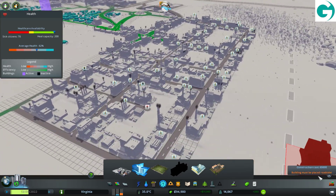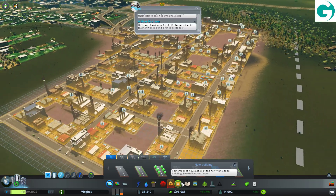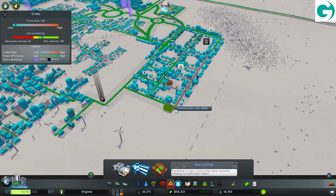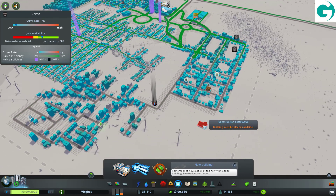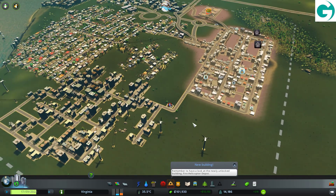We have a bit of road missing over here — that probably isn't helping anything. I'm going to assume the road is supposed to be going this way. Yes, it is. We could maybe do with a police station around this area — here might not be a bad shout. We are getting crime in this area. That's a police station — that's working on that area, though.